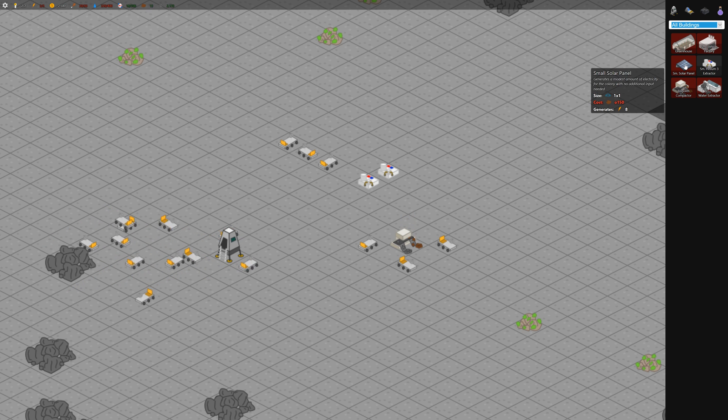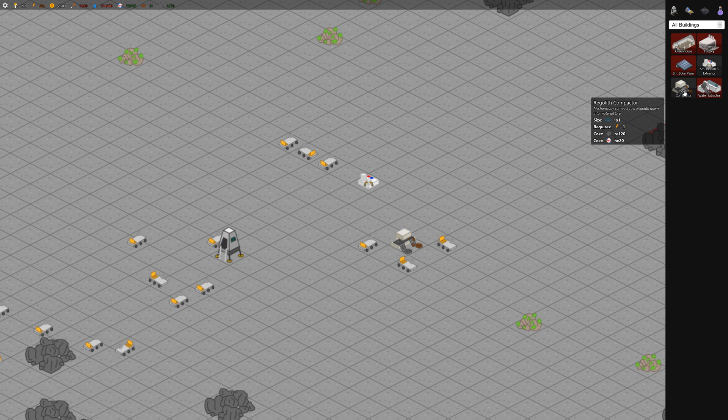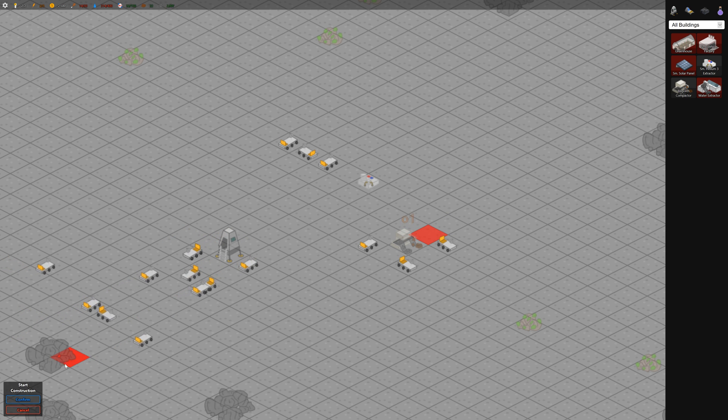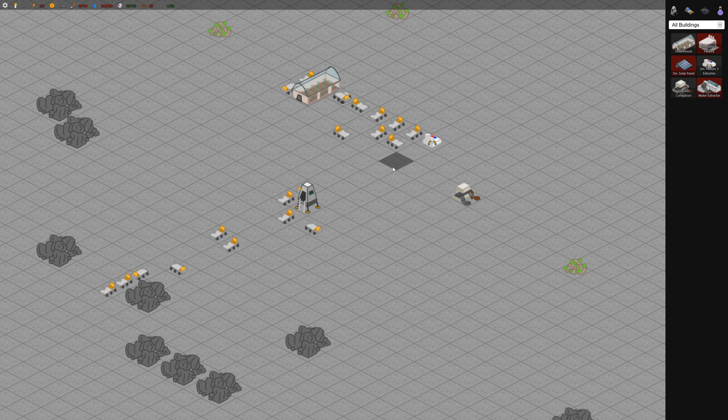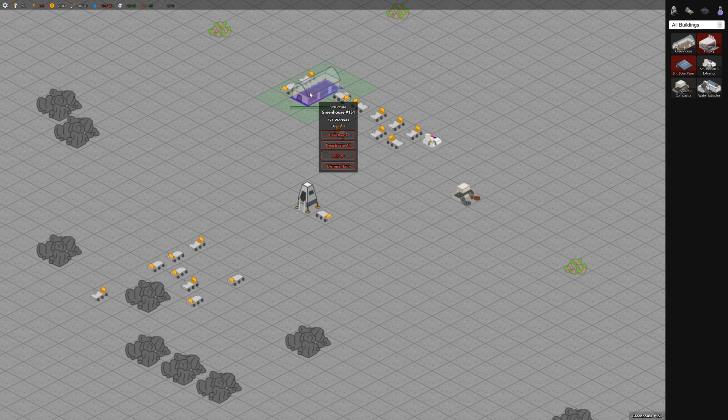The next thing we want to build is a small solar panel so we can get some power going, but for that we need some ore. So now we can build a few more compactors - actually just one, we only have enough power for one. I recommend only building one helium extractor first, then one regolith compactor, because you're going to need the third unit of power to get your greenhouse going.